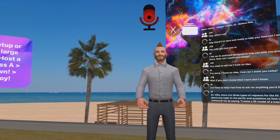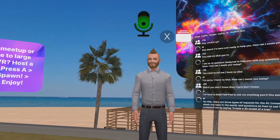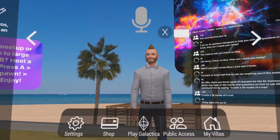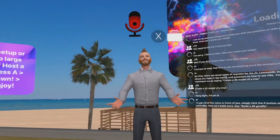For example, command me by saying 'create a 3D model of a tree.' Hang tight, I'm on it! To get rid of the menu in front of you, simply click the A button on your right-hand controller.